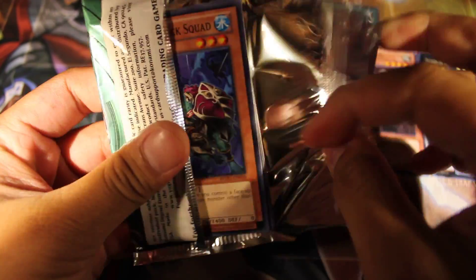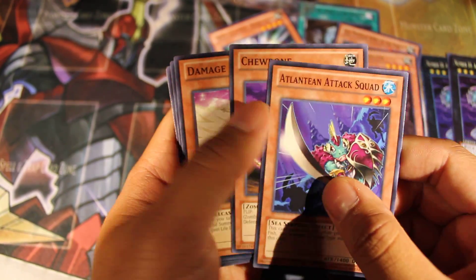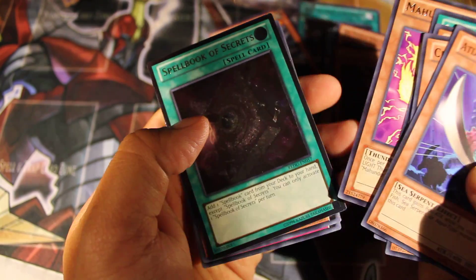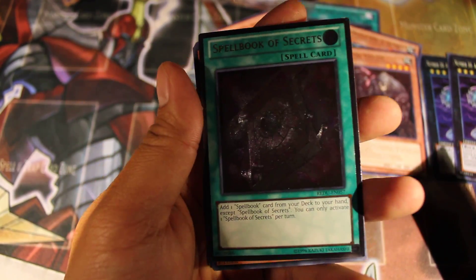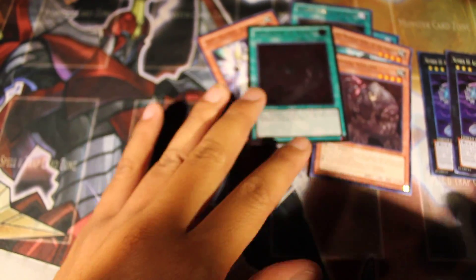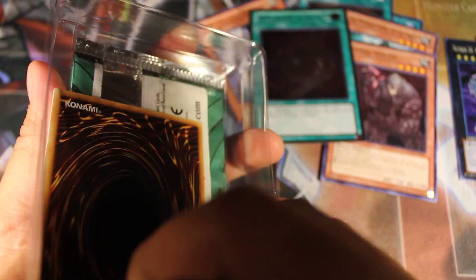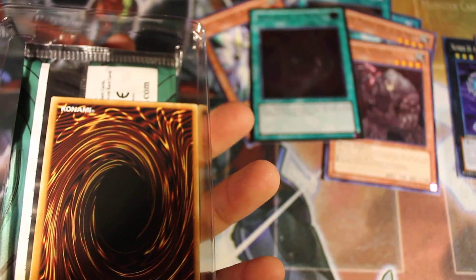Last pack of the second box. Come on, give me something please. An Ultimate Spellbook of Secrets! Another Ultimate — not bad. I got an Ultimate and an Ultra. Hopefully we get a Secret. The Secrets I've been getting were Advanced Zone and Spirit Converter.